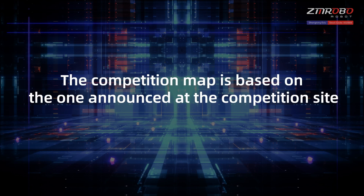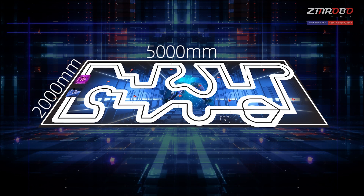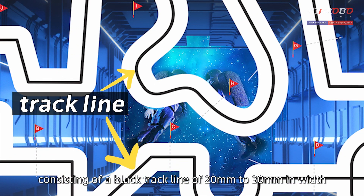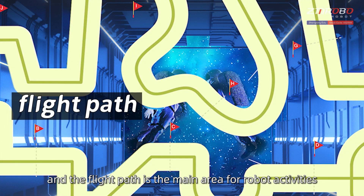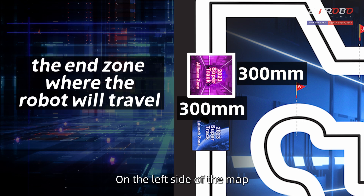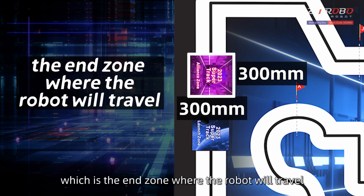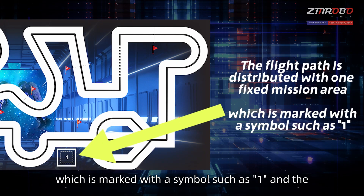The competition map is based on the one announced at the competition site, where the maximum field size is 5000 millimeters long and 2000 millimeters wide. The map has an irregularly distributed flight path consisting of a black track line of 20 to 30 millimeters in width on a white background, which is the main area for robot activities. On the left side of the map there is a 250mm × 250mm launch zone in blue, which is where the robot starts. Also on the left side is a 300mm × 300mm alliance zone in red, which is the end zone. The flight path has one fixed mission area marked with a symbol, and the corresponding mission model is fixed in the selected mission area by the referee.